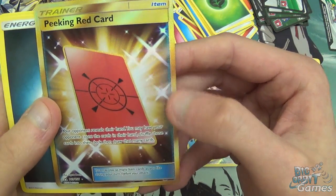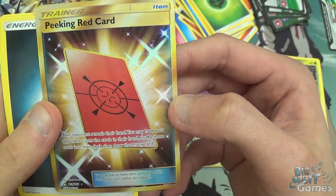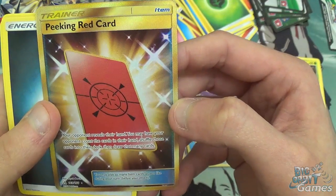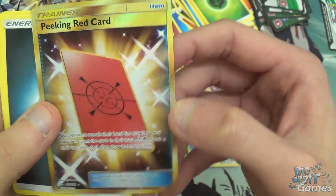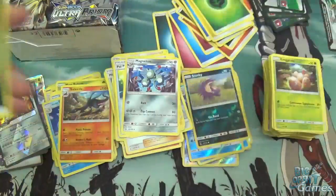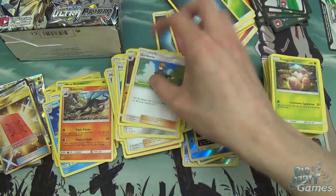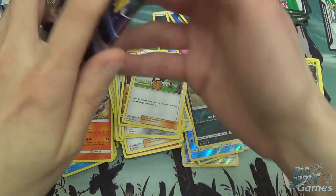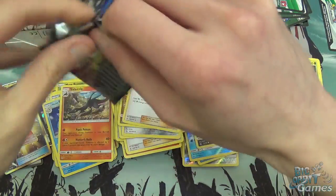Your opponent reveals their hand. You may have your opponent count the cards in their hand, shuffle the cards in their deck, then draw that many cards. Looks nice — I've always liked the textured foiling on these. It's not a particularly amazing card game-wise, but as a collector they're well worth getting your hands on.